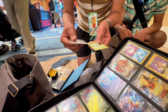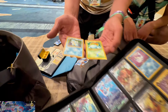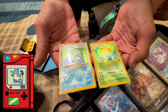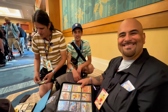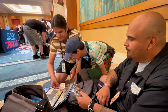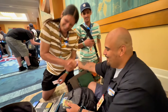Out of my collection, I'm trading my Vaporeon V, Vaporeon VMax, Jolteon V, and Jolteon VMax for the beautiful Venusaur and Blastoise. Now I just need to get the last one from Shane and Base Set is complete! Big shout out to Jackalope — let's go!